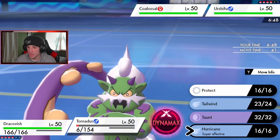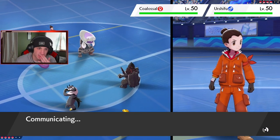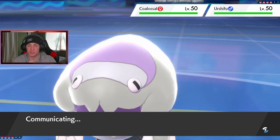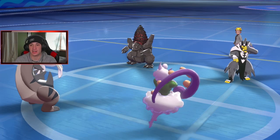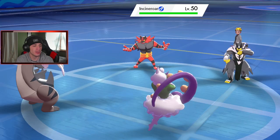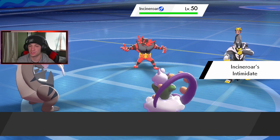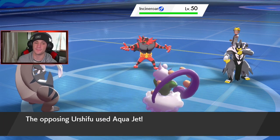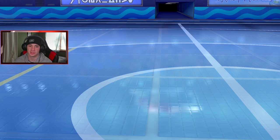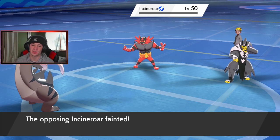I think I just Fishious Rend to pose that threat again, and if I can land Hurricane that's big damage. He probably has Aqua Jet and might take out Tornadus and swap Coalossal, but we're posing big threats. Tornadus did his job — I get out Lapras. See, he's going to swap Coalossal. Smart play — he gets out Incineroar. Fine with me. Urshifu takes out Urshifu with Aqua Jet, then Fishious Rend pops through and I get out Lapras. Start dropping moves — that's a 100% play.